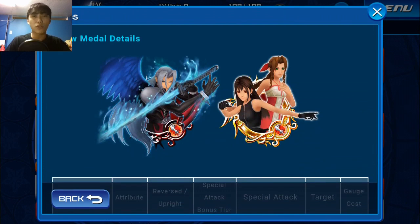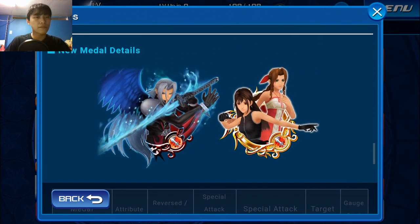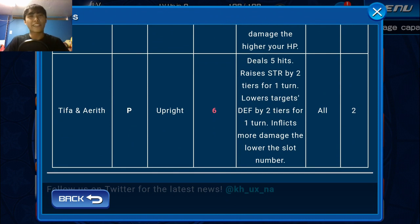This is what the Sephiroth EX metal looks like — it's his Kingdom Hearts outfit. It's going to have One Winged Angel as the background music. It raises general strength by one tier and power strength by five tiers for a turn, lowers the target's general defense by one tier and power defense by three tiers for one turn, and inflicts more damage the higher your HP. It does only one hit, making it perfect for high score challenges using the L method — check out Lightkeeper L's video on that. There's a crazy setup for it with Fairy Stars coming out soon.